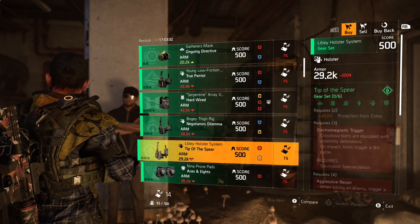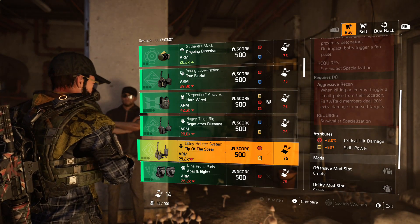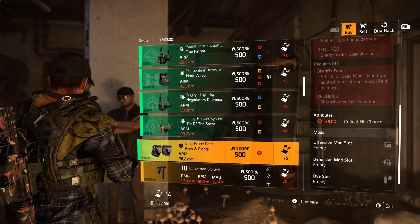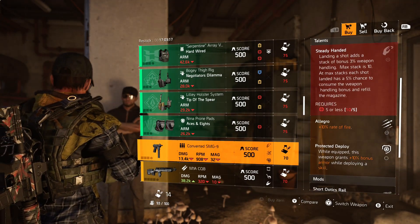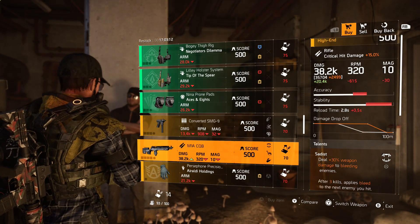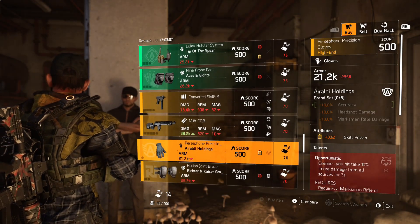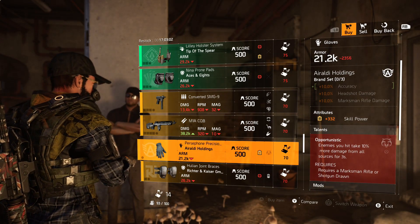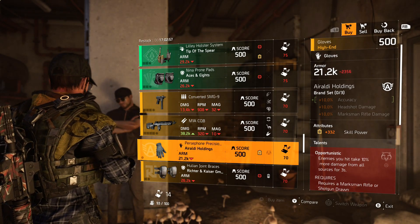Next we have the Tip of the Spear holster with 3.5% crit damage and 627 skill power. Then we have Aces and Eights knee pads with 8% crit chance. Then the Converted SMG9 with Steady-Handed, Allegro, and Predicted — you can see the damage numbers there. Then we have the M1A rifle with Sadist, Distance, and Double Duty. And then we have Orioli Holdings gloves with 332 skill power and the talent is Opportunistic.